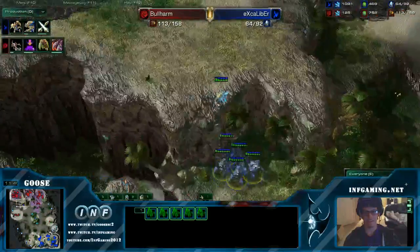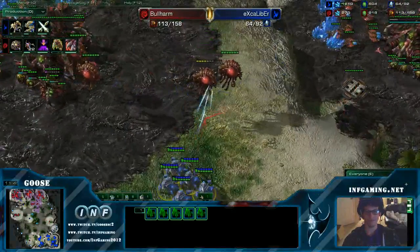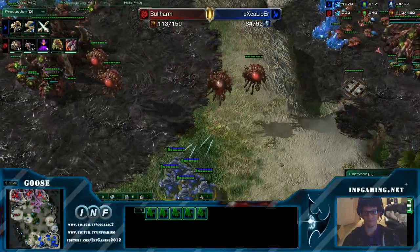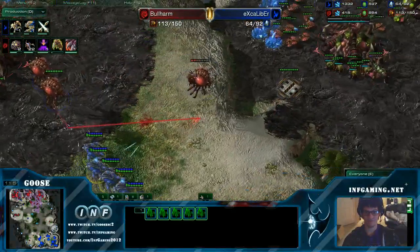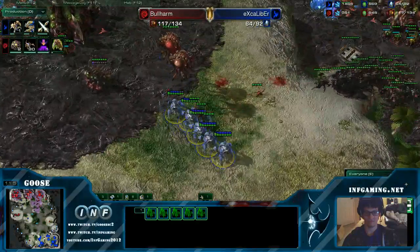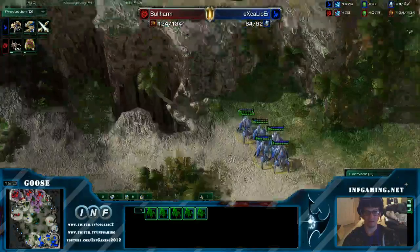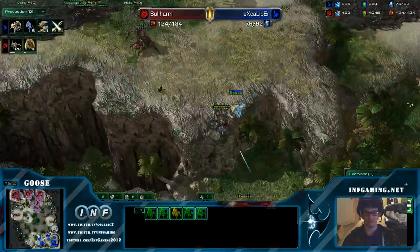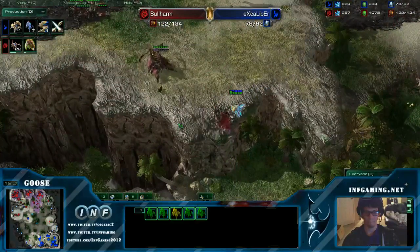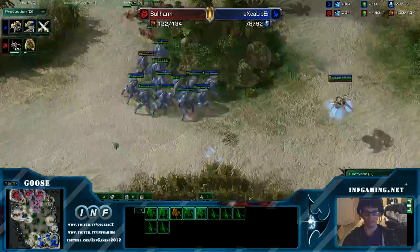He's gonna blink on the high ground — just a couple stalkers coming up on the high ground, focusing on the overlords. Zerglings and roaches coming in. Gonna have to blink back down. Smart blink — Lings to the bottom, to the low ground. This is what needs to happen. Speedlings are a really good answer to blink. Gonna need to blink away again.